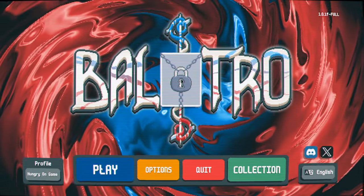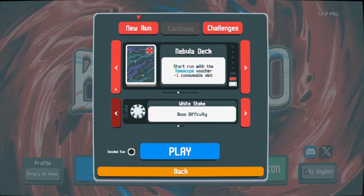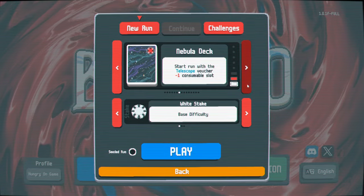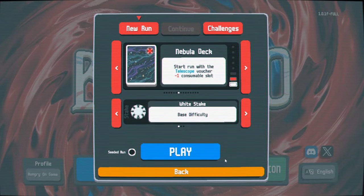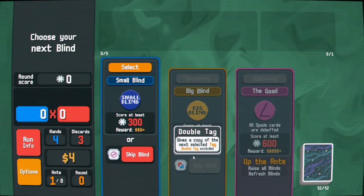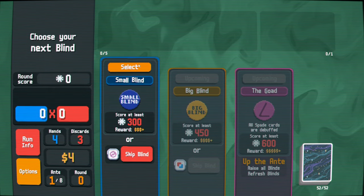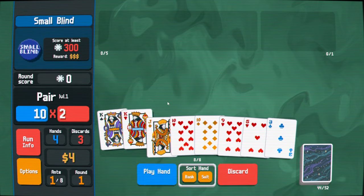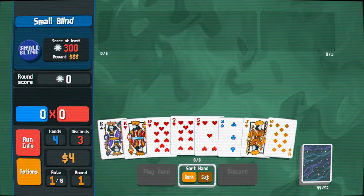Welcome back to Hungry on Game. It is time for the Raid Joker challenge once again. We did the yellow deck last time, but I think I'm going to go with the Nebula deck. I think we kind of have to commit to playing with a pretty scaling strategy, and I think high card scaling is the easiest one to do. So I think we're going to try and do that.